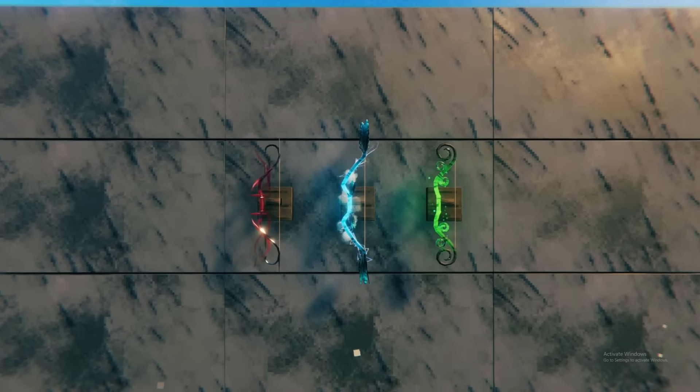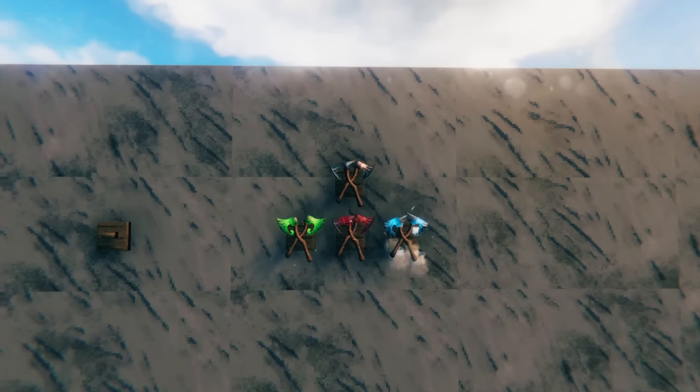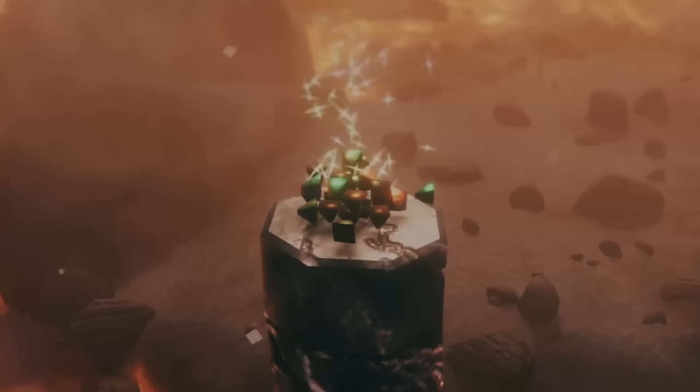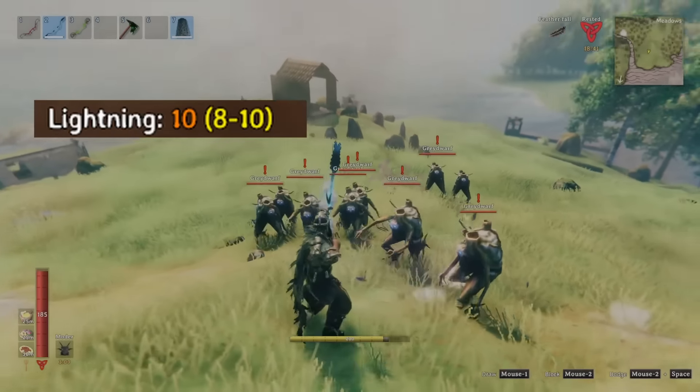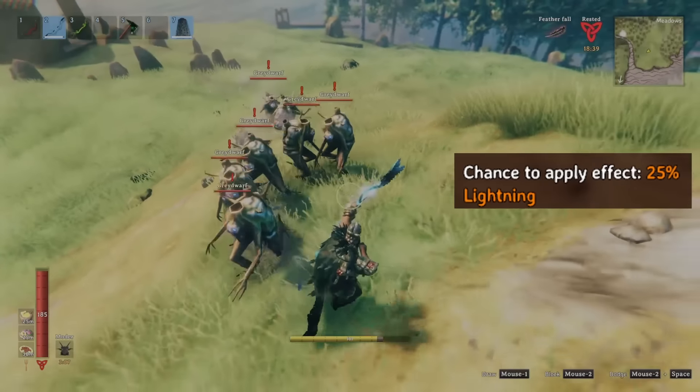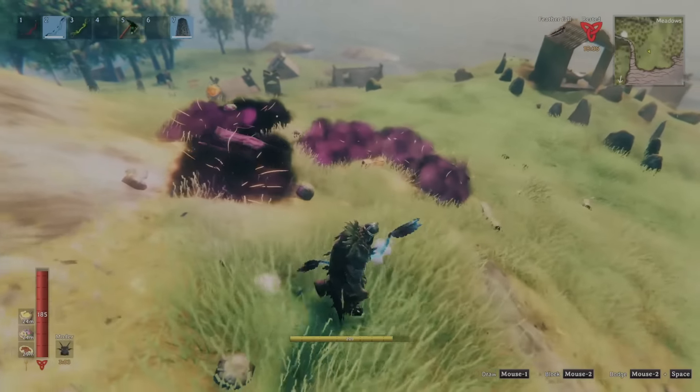Where this update truly shines is the new ability to add one of 3 elemental powers to your weapons with the Blue Eyelight, Green Jade, and Red Bloodstone. The Blue Eyelight adds 10 passive lightning damage to your weapon of choice, but also delivers a 25% chance with every hit to trigger chain lightning, crushing large groups of enemies.